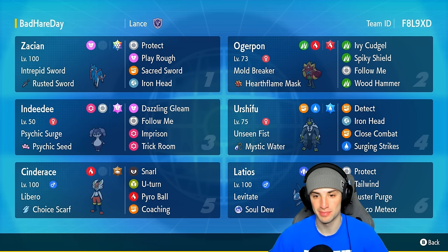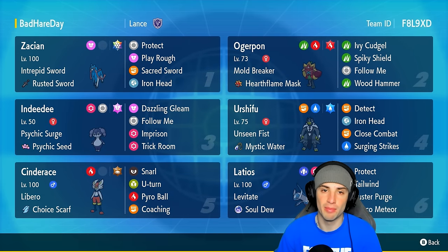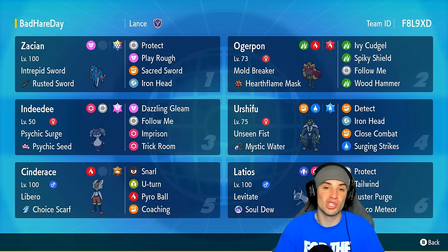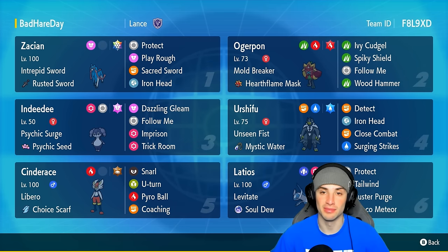Cannot go wrong with this moveset for Zacian — this thing is a physical attacking dream. Other Pokemon on today's team feature Ogrepont, Urshifu, Indeedy, and Latios. You got Indeedy for support, Latios for a little bit of special attacking plus Tailwind support, Urshifu and Ogrepont as big time physical attackers. Cinderace, our final Pokemon, has Libero and Choice Scarf making it super fast. It's got Snarl for special attack drops, U-turn to pivot out, Pyro Ball, and Coaching to give physical attackers a plus one boost in Attack and Defense.